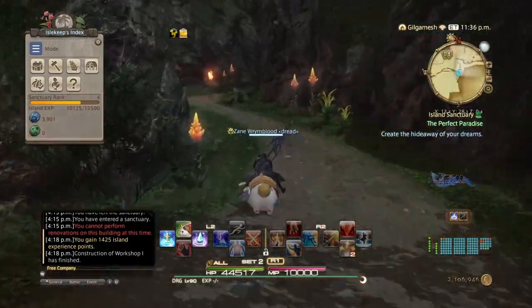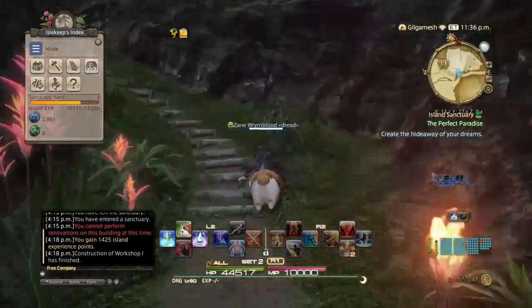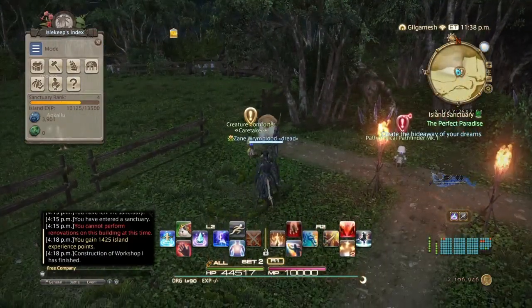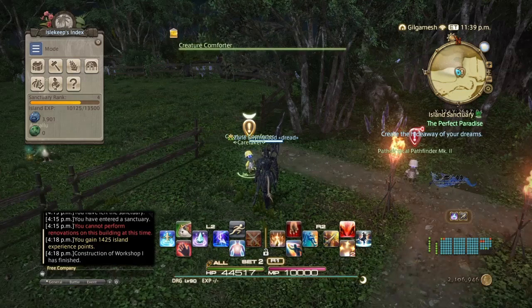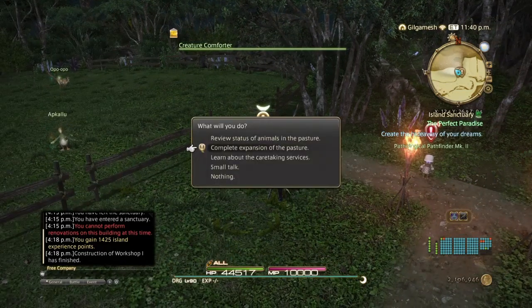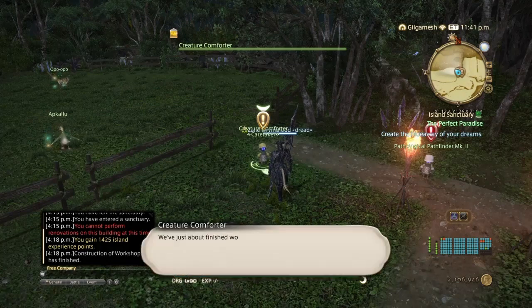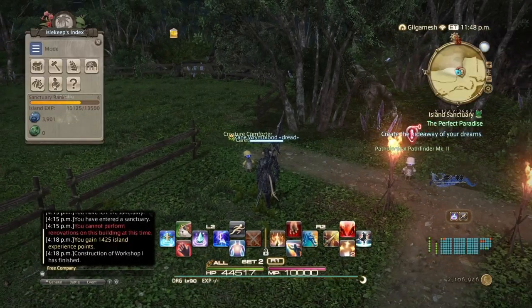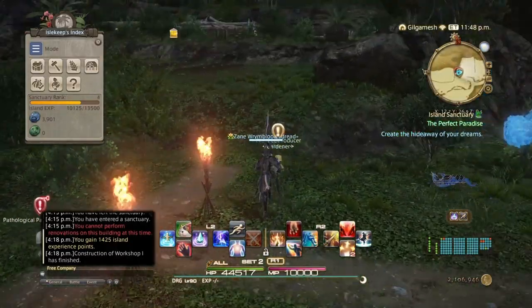Next, once you've done your cabin, you're going to do your pasture and your crops. It's going to take a thousand blue calories to upgrade them. It takes about two to three hours to get it done but you still have access to it while it's upgrading. The pasture has now been expanded so now you're able to carry more animals. Now you can extend the crops as well.